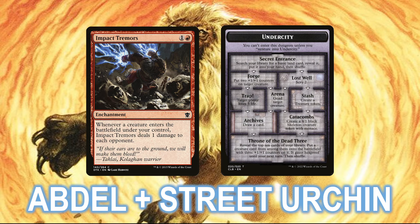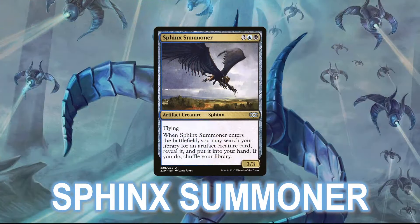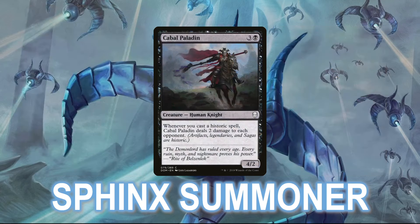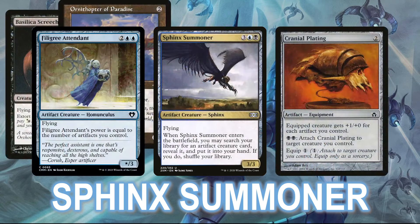Next, in 7th place, we have the Sphinx Summoner deck putting up another great result. This is an artifact-based combo deck looking to assemble an Ashnod's Altar loop with two Mirror Retriever-style creatures that return an artifact to hand when they die, a cost reducer like Foundry Inspector, and the Ashnod's Altar itself. You can generate infinite mana by sacrificing the Mirror Retriever and Workshop Assistant to the Ashnod's Altar, which will also give you infinite historic spell cast triggers, letting you kill the table with something like Cabal Paladin. Meanwhile, the deck has an incredibly strong Plan B involving its multiple flying creatures, including its commander, plus Cranial Plating to deal massive amounts of evasive damage and knock someone out in just a swing or two.